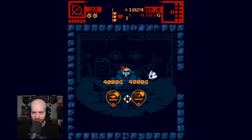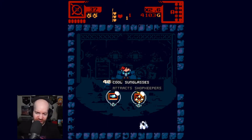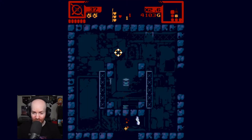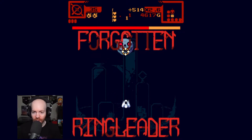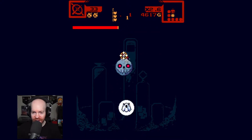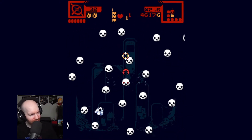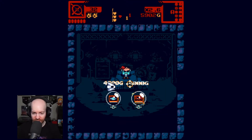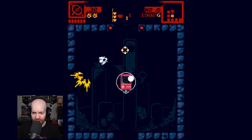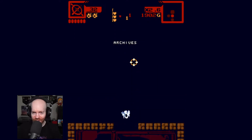I'm gonna grab the ammo now — it's very important. We do have the money to afford one of these. Cool Sunglasses gives me a shopkeep on floor six. Syringe is actually pretty worth it. I'm gonna think about it as I fight the boss. Forgotten Ringleader. Perfect. I took four shots. Now is our time to stack damage as much as possible. I'm gonna go for the swarmer damage — that's really important right now. And we're not going to the temple, not today.